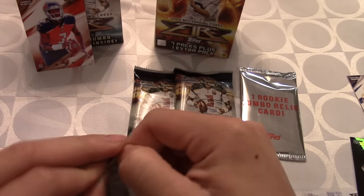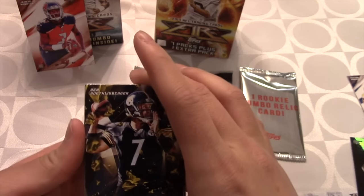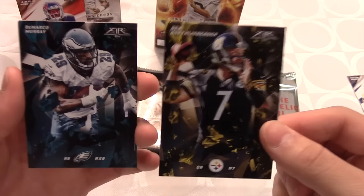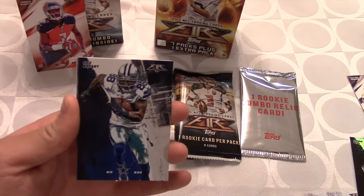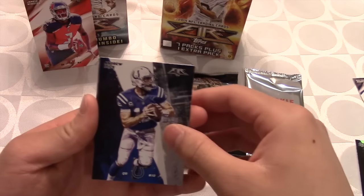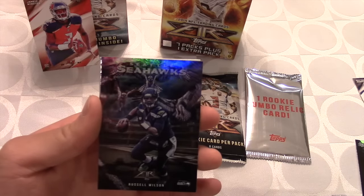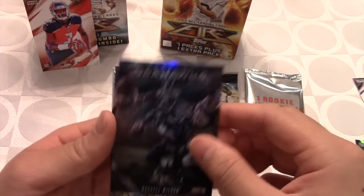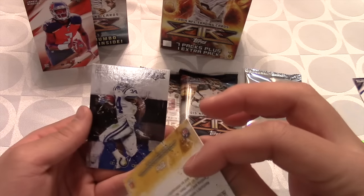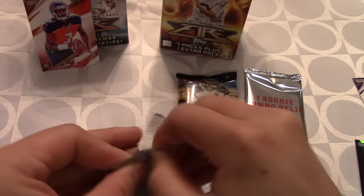If I could pull a Bo Jackson or something like that, that'd be huge. Josh Robinson is a card here, and we do get Big Ben in the first pull, then DeMarco Murray back to back. These ones have really nice artwork. We got a Dez Bryant with animals. Andrew Luck. Another Jeremy Hill — and here it is, the ones with animals: Russell Wilson with the Seahawks in the background, pretty cool. We also get Bud Dupree and Josh Robinson. Two more packs to open.